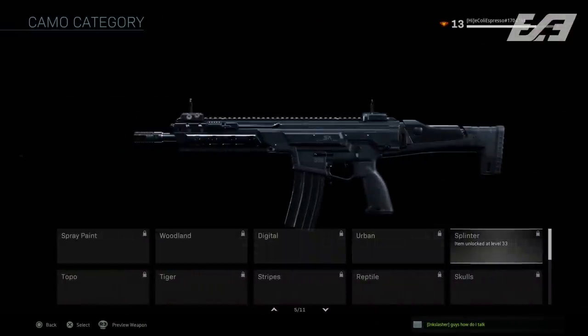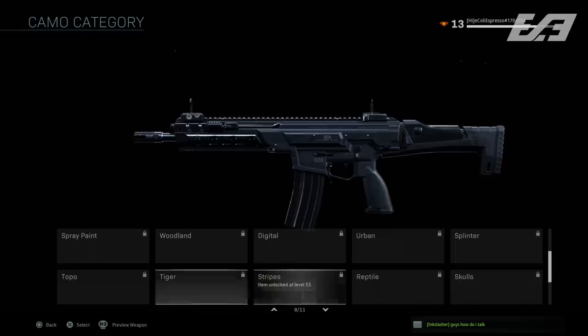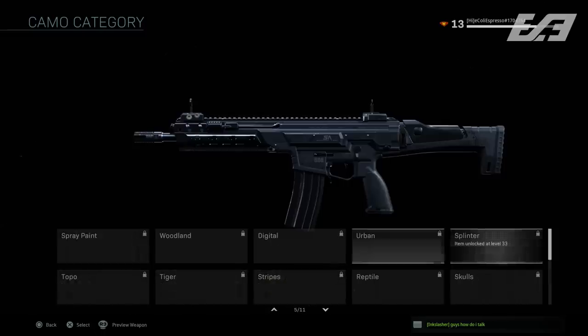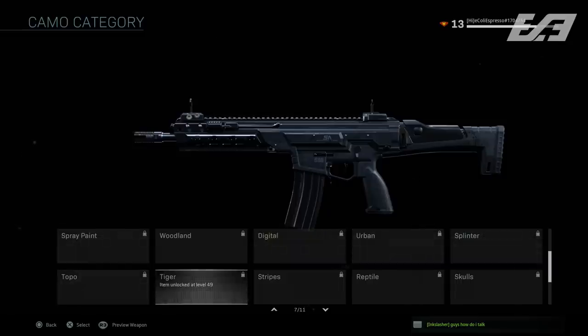In Modern Warfare, each weapon has 10 weapon camo categories, all with subsidiary camos inside each category. The categories and camos are the same across the board but have varying challenges depending on the weapon classification. For example, sniper rifles will have challenges for one-shot one-kills, whereas SMGs and rifles obviously won't have that — they'll have a different challenge in place.